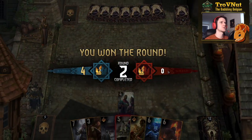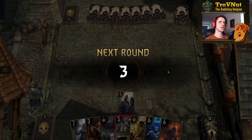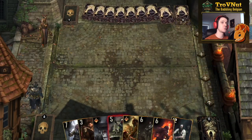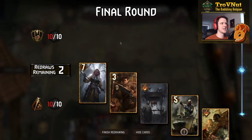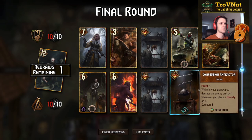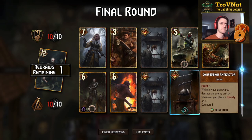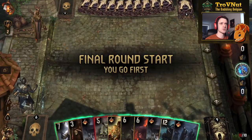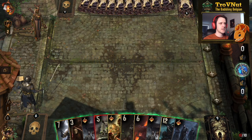Our opponent doesn't push either — they also want long rounds for hand-boosting. We want long rounds to maximize damage output. We start — ignatius Hail is going to be more trouble than it's worth, and we still have Confession Extractor in the deck. I think it's better to leave that out and get the Scoundrel instead.